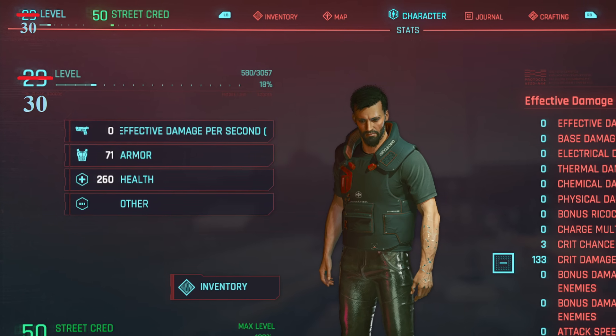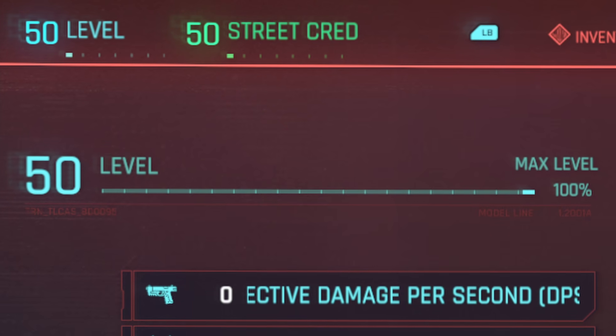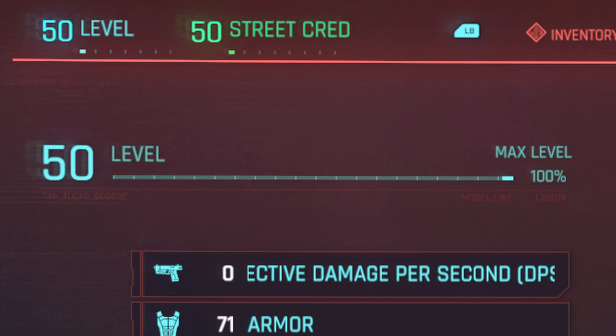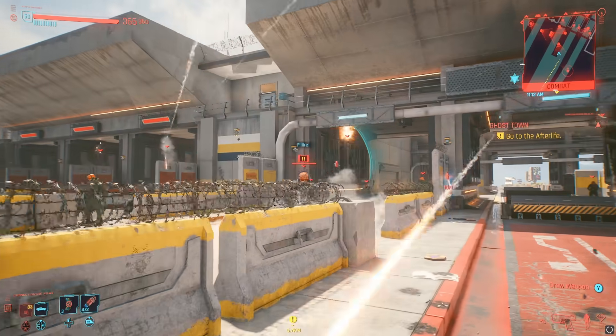The first thing we have to do is get our character level up. You have to hit level 30 to start making money with this method, and ideally you'll want to be level 50 so you can have the biggest profit margins. If you need help leveling, check out my 1.3 leveling exploit video.